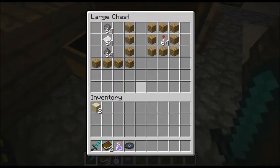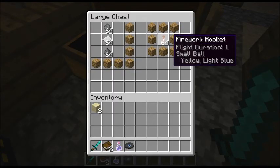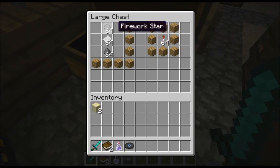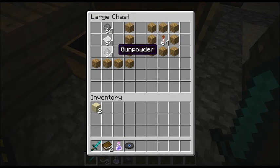This is the actual firework rocket - it's a small ball, yellow and light blue coloured, just a random example. To make them, you put your coloured firework star - this is just a blank one - paper, and then gunpowder. And to prolong the existence of the firework, you can add more gunpowder. You can do one, two, or three.